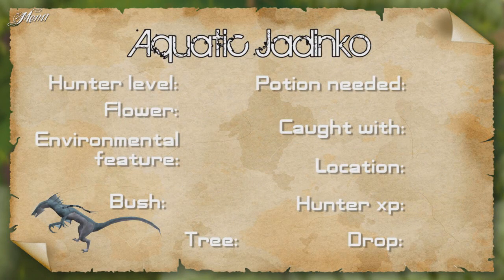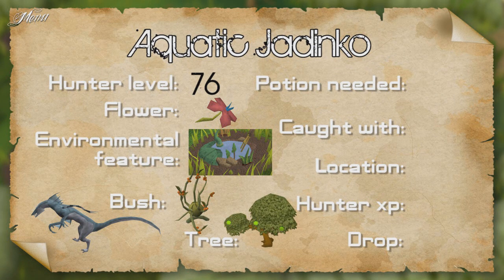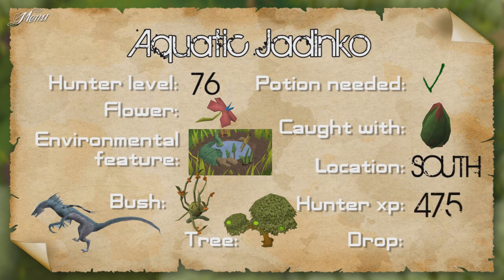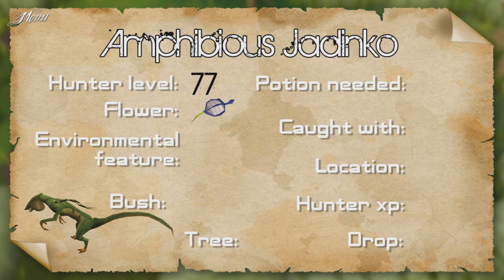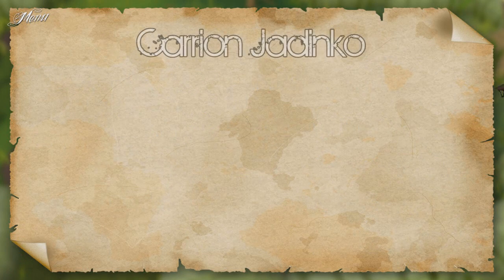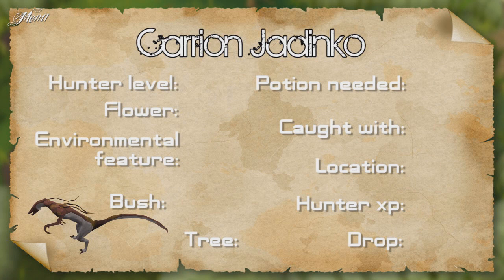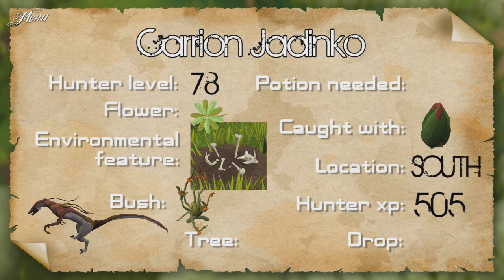The aquatic Jadinko requires 76 Hunter, a red flower, a pond, a calverberry bush and an apple tree. Requires the Juju hunter potion. Caught in the south camp, gives 475 Hunter XP and drops an aquatic vine. The amphibious Jadinko requires 77 Hunter, a blue flower, a pond and a lurchberry bush. Caught in the north camp, gives 485 Hunter XP and drops an oily vine. The carrion Jadinko requires 78 Hunter, a green flower, a boneyard and a calverberry bush. Caught in the south camp, gives 500 XP and drops a pungent vine.